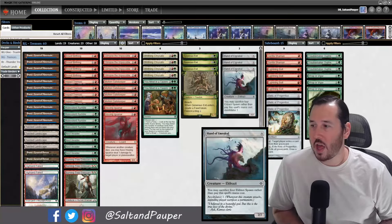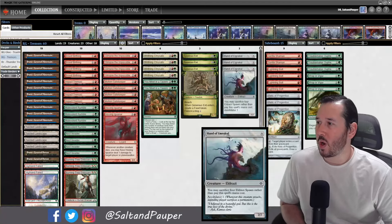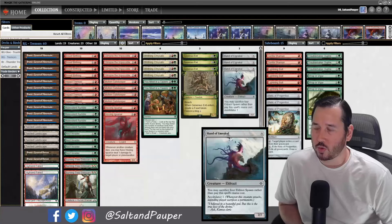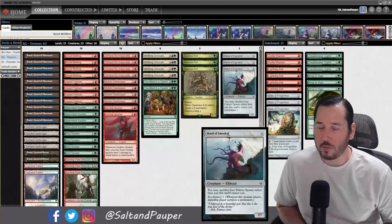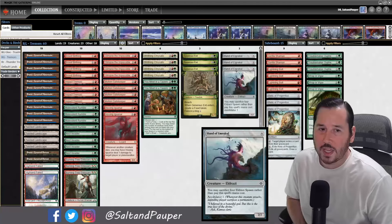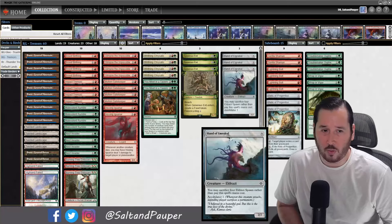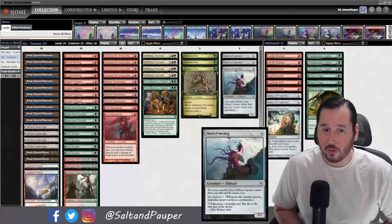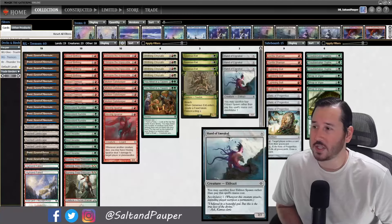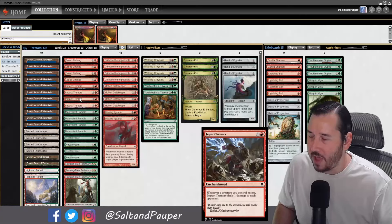Welcome back to another Salt and Popper Saturday video. Today we are bringing you a brand new brew from yours truly. I saw while I was combing through the League and 5-0 drops over the last week or two, a really interesting list that was a mono-red or very close to mono-red. They called it something like '12 Tremors,' and it ran 12 of these Impact Tremor type effects.